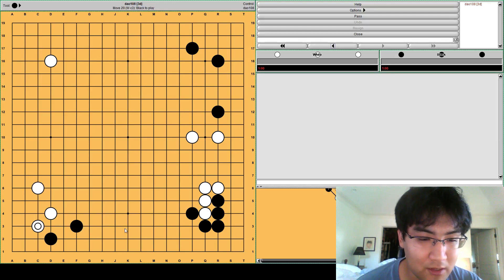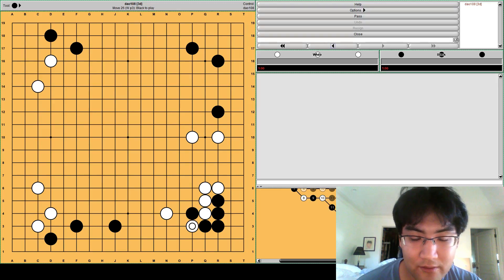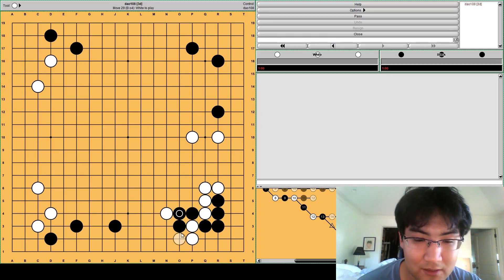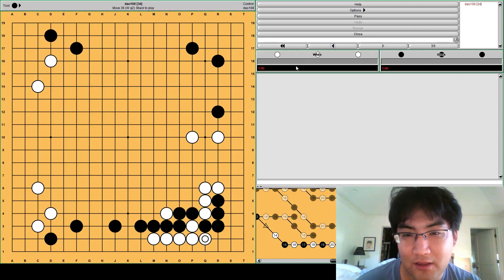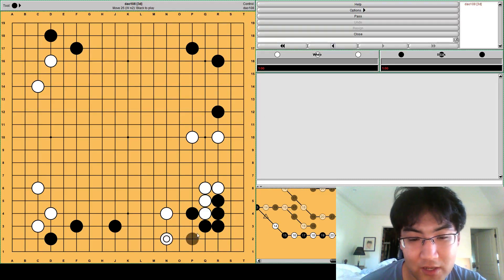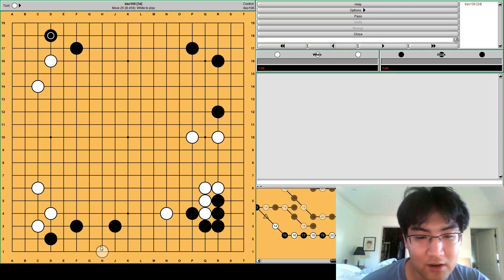If you play something normal looking, now white can aim at this type of move, which aims at cutting in the corner. So if you play like this, now it's a little bit tricky. Now black has to connect, otherwise white will cut. In this case the corner will be okay, but this kind of aji is really frustrating for black. You can also jump down here - now black has to defend, and now white can pressure this group. It's actually harder for black to establish territory on the bottom because there's a cut here.